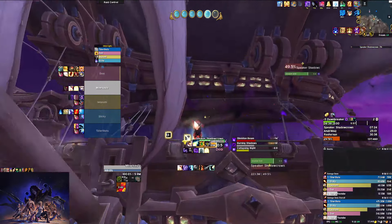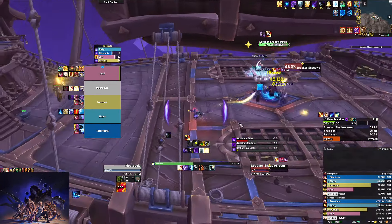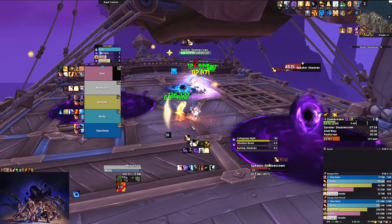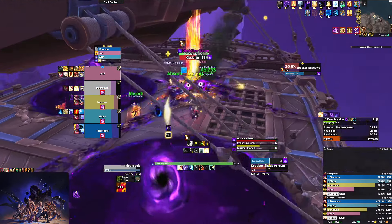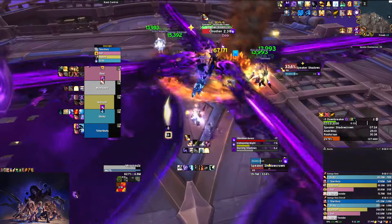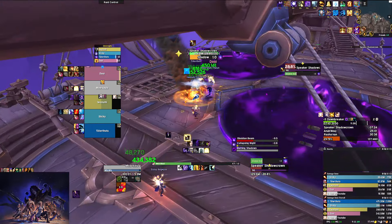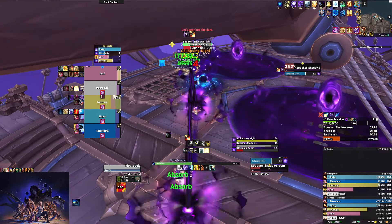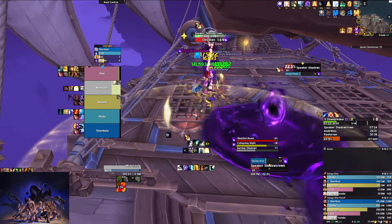We fly back in and the fight repeats. The last thing I didn't talk about is Burning Shadows. Collapsing Night is up — it's on me, so I move out ahead of time so I don't take damage. Burning Shadows applies a debuff to a random player — we dispel it, and then it puts a healing absorb on everyone that does damage over time. We want to heal this off everybody as soon as possible, using healing cooldowns for each Burning Shadows, or at least big burst healing.